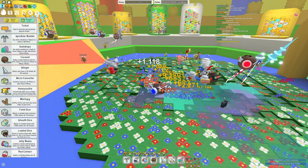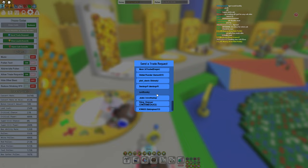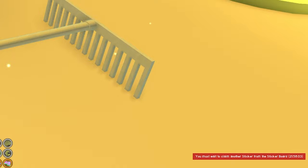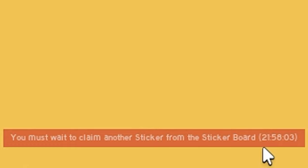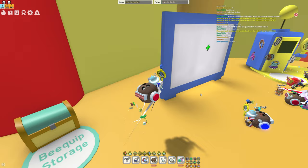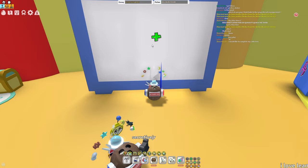Also in the trading hub, you can always trade someone for a sticker — just send a trade request and hope they give you a sticker. But if you press the sticker board again, it will say you must wait to claim another sticker, as there's a 22-hour cooldown. So this is another one sticker per day. It's not quite 24 stickers a day like the printer, but this guarantees you get a sticker. It's a great way to ask for a sticker you might want for your hive to give yourself a good boost.